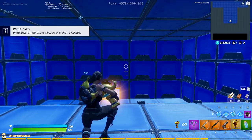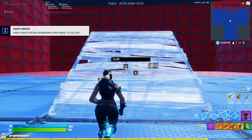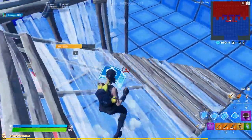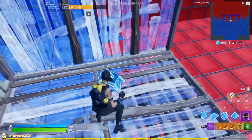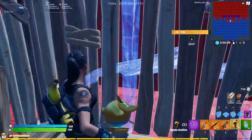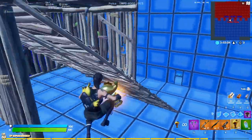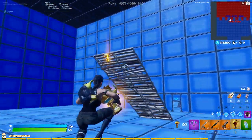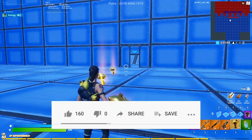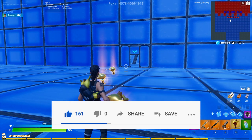So if you go back through this rift, you can get the mythic goldfish and throw it — it does a ton of damage to these structures. Hope you guys enjoyed the video. If you did, please leave a like and subscribe, and we'll see you guys in the next video!